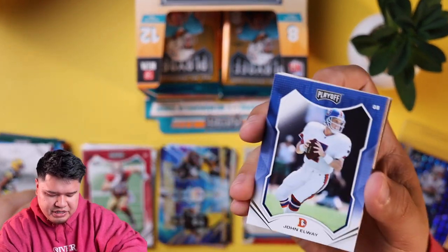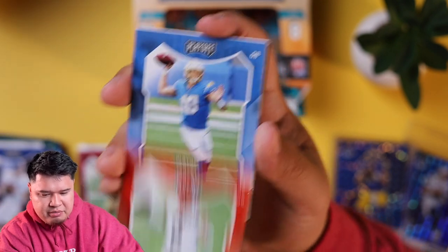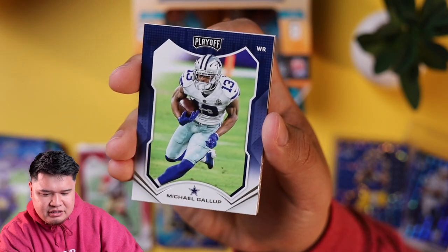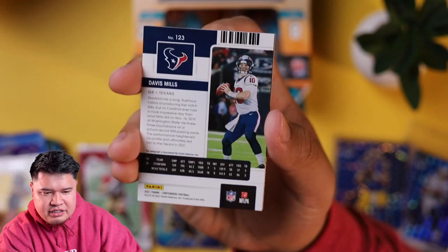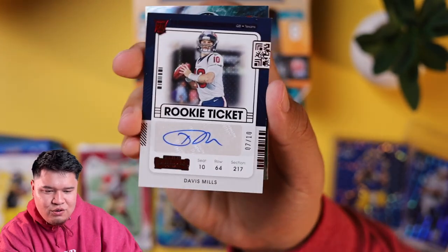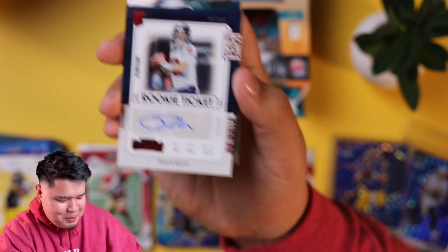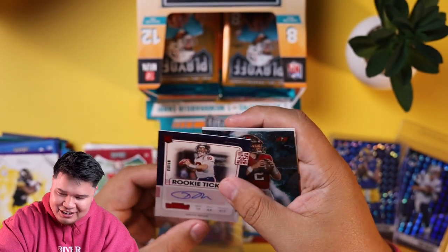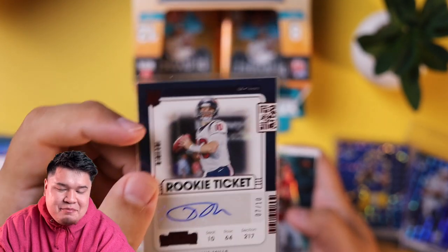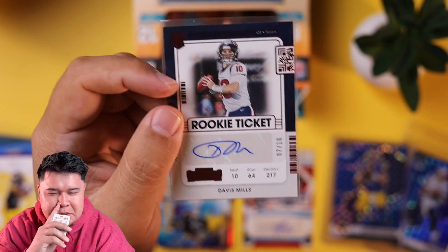We still are missing one more autograph. We got Ty Law — who else? John Elway, Baker Mayfield, Justin Herbert, Justin Jefferson, Michael Gallup, Najee Harris — and, ooh, is this an auto? This is a Panini Contenders — David Mills! I wasn't going to say it on YouTube, but David Mills was one of my sleepers. He was balling in Houston. He may be the best quarterback that comes out of this draft.